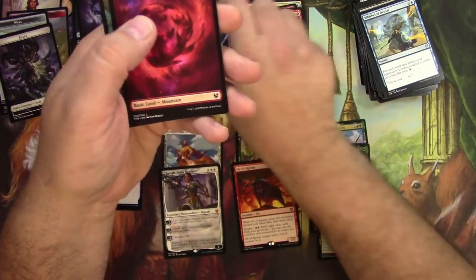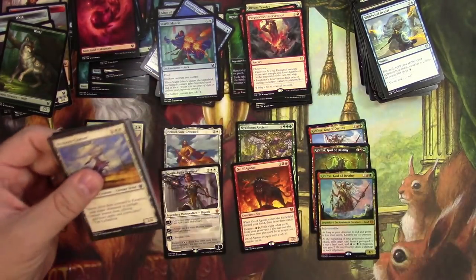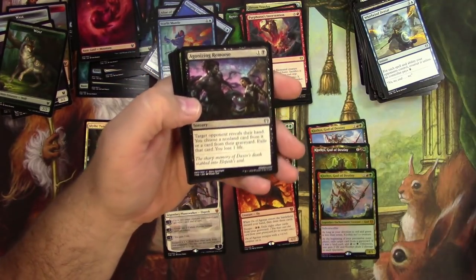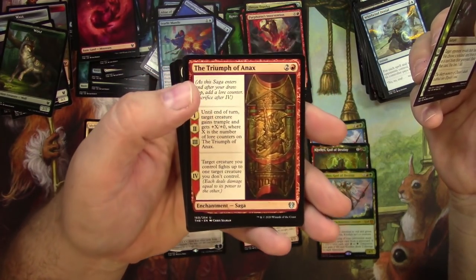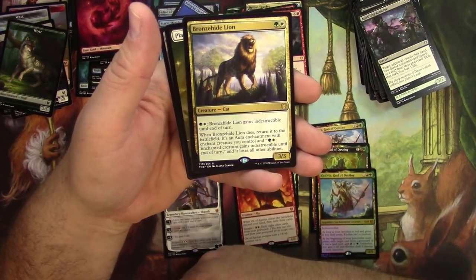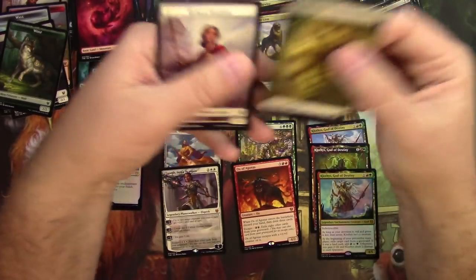Starlit Mantle in foil. And a wolf token. Another stack to go through — really slowed down on the mythics. Can I expect any more? Agonizing Remorse. Nessian Wanderer. Triumph of Anax — cool saga, I like the art on that. And a Bronzehide Lion — 3/3 for 2. You can pay to give it indestructible. When it dies, it returns to the battlefield as an enchantment that you can put onto another creature. Decent.